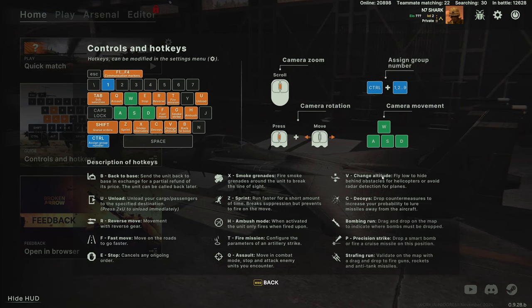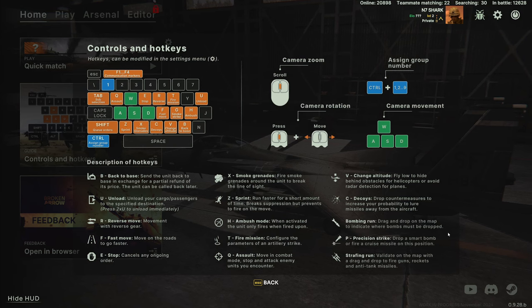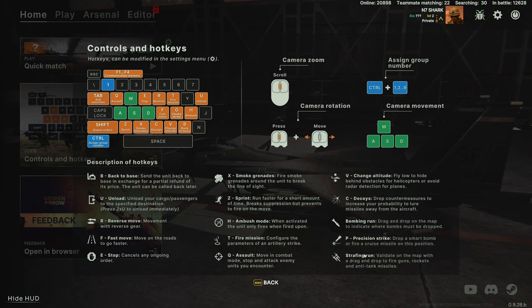A couple of other things: the bombing run key — I think it's L — is similar to the fire mission, but you can drag and drop on the map to indicate where you want the bombs dropped. Same thing with the strafing run.